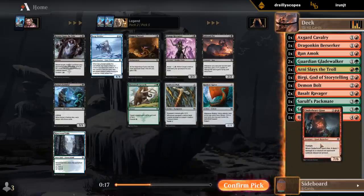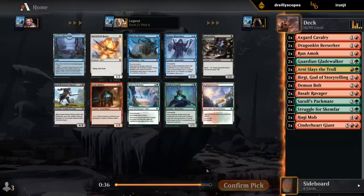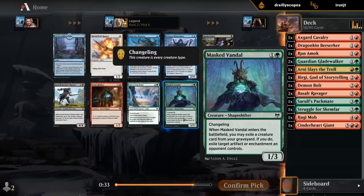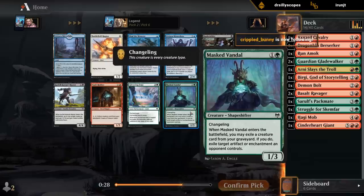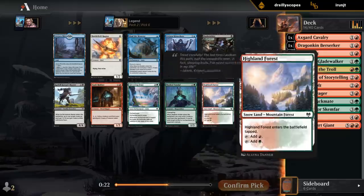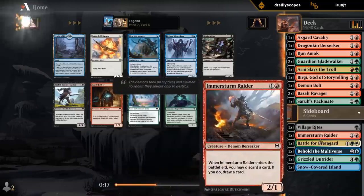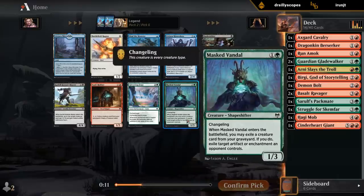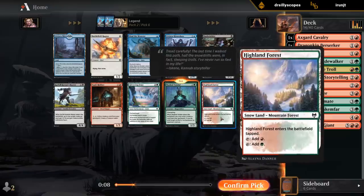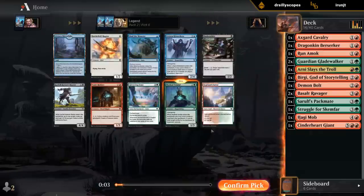Masked Vandals — excellent. It's a changeling for our Ravagers. A 1/3 blocker against aggressive decks is fine, and in the late game it offers quite a bit of utility dealing with artifacts and enchantments. There's also the Highland Forest — mana fixing, even in a two-color deck, is always a welcome addition. This one's close. I'm leaning Vandal because the first copy is quite valuable, but I'd like the Forest quite a bit too. Let's take the Vandal.